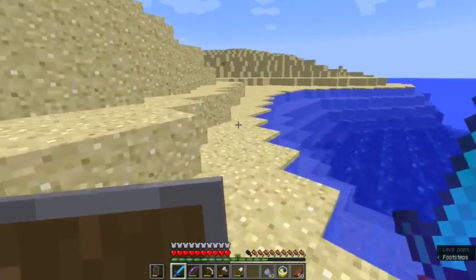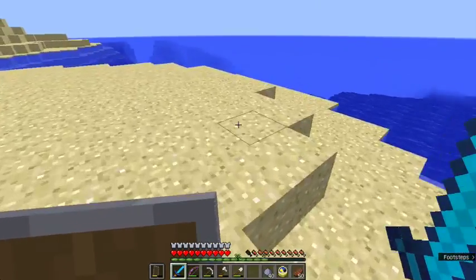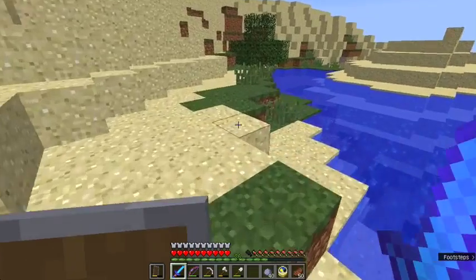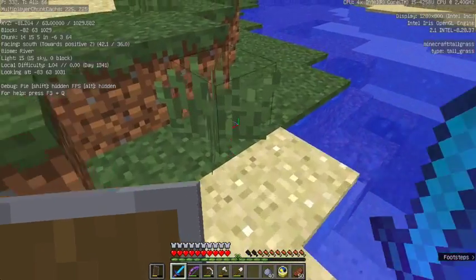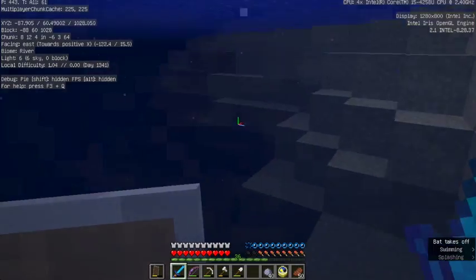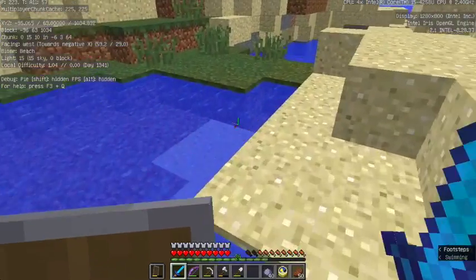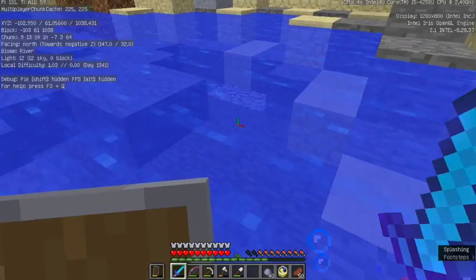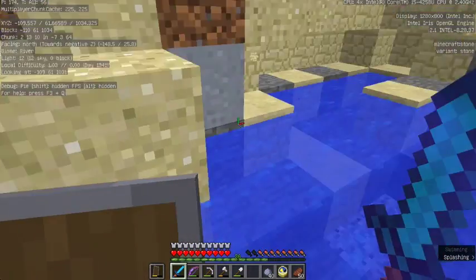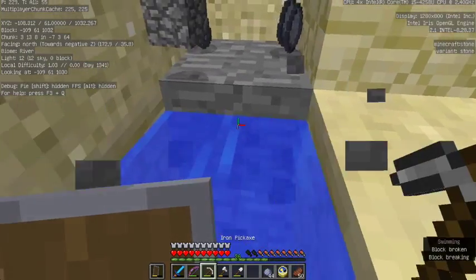I do need quite a lot of clay — I'm probably not going to get it all in this video. It's like a trench or something, it's pretty deep. What kind of biome is this? This is just a river biome. Oh, here's some clay! This is what clay looks like, by the way — it looks exactly like sand except it's just a slightly different color.